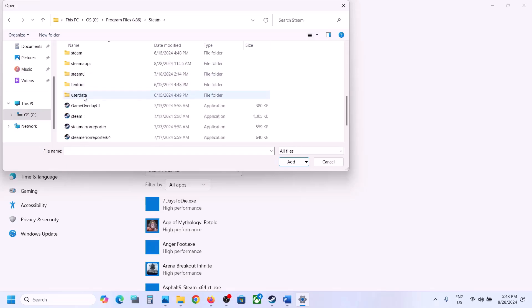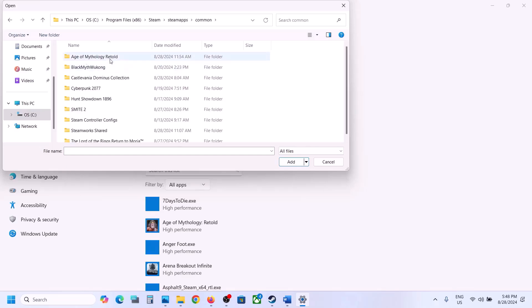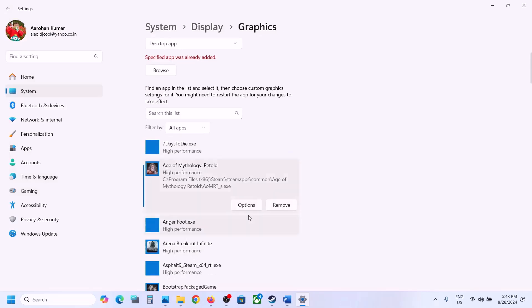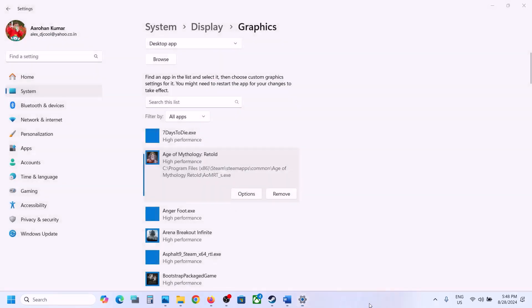If the game is installed on the C drive, open C drive, Program Files, then open the Steam folder, the steamapps folder, the common folder, and then the game folder. Select the exe file and click add. Once the game is added, click on options, select high performance, click save, and then launch the game.